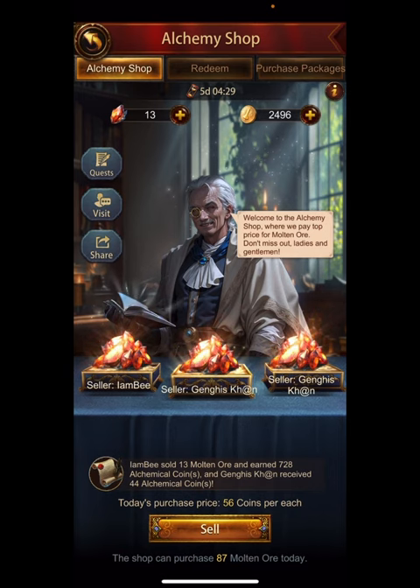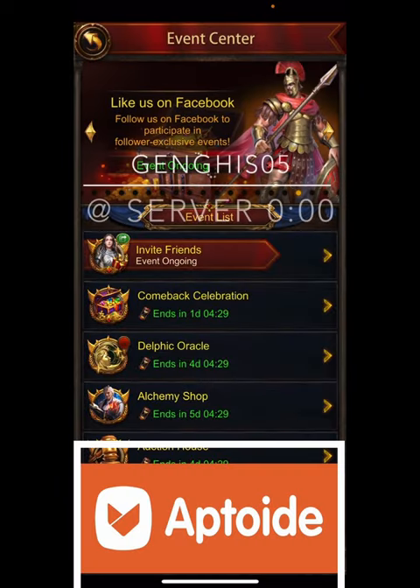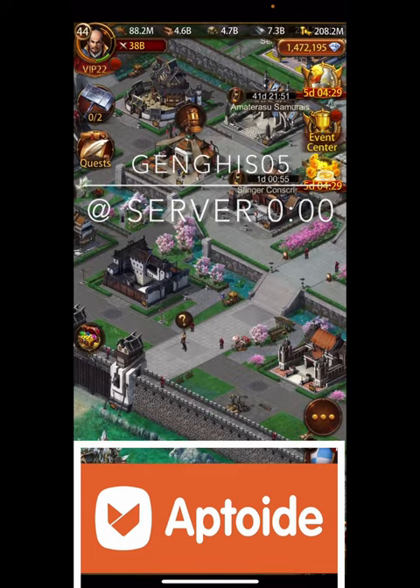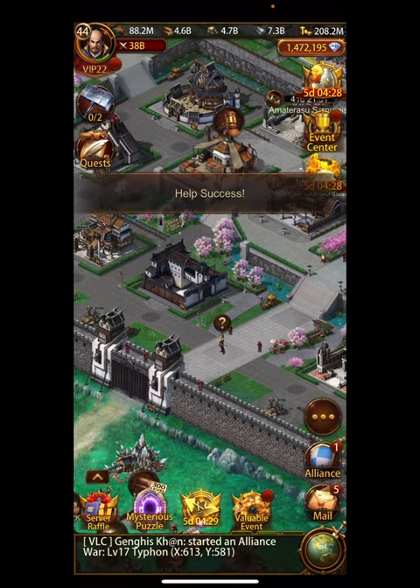If you are going to spend money on this event, I do have my own Aptoid code — Genghis05, it's across the screen right now. It will be active at server time 00:00 October 20th, so that's in about 21 and a half hours, basically when SVS ends. Starting Thursday, Friday, Saturday, or Sunday depending where you are in the world — the first day of pans at server zero zero. Please use my code and support the channel. I also think it's important to support YouTubers over other codes because it tells Aptoid we want consistent codes all the time.